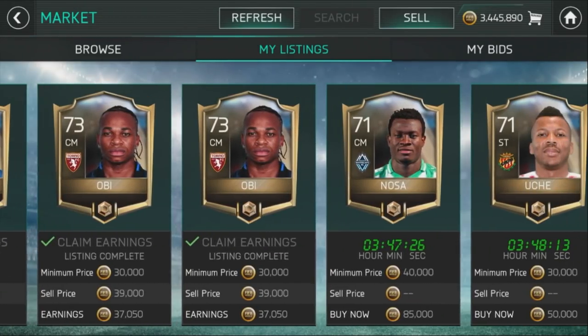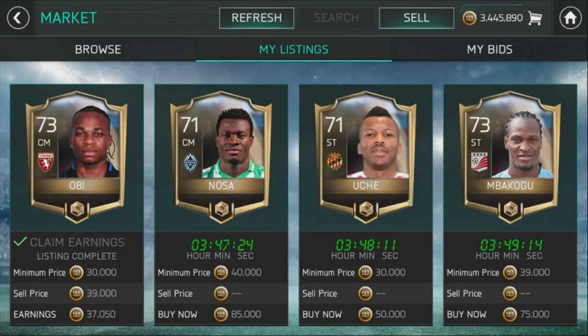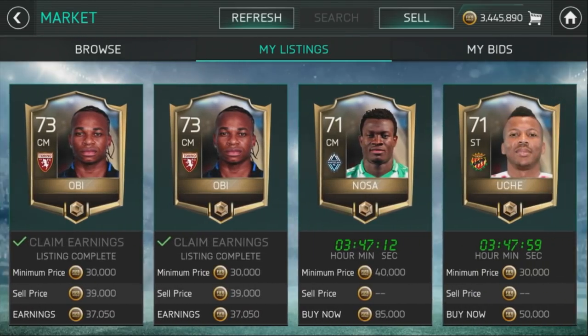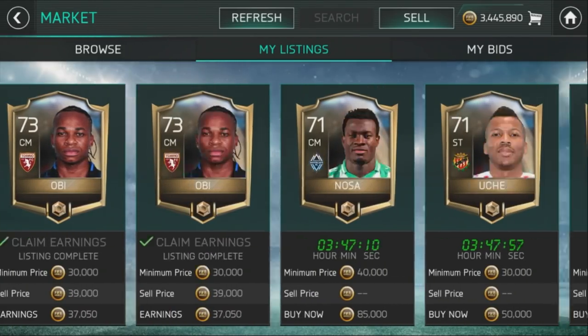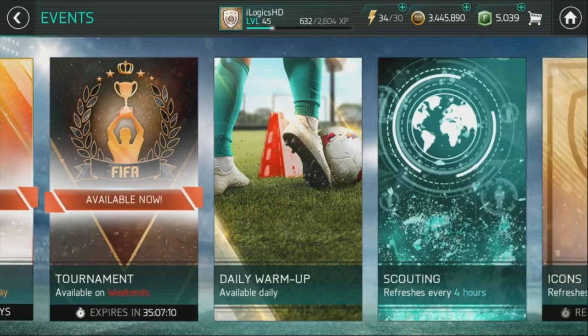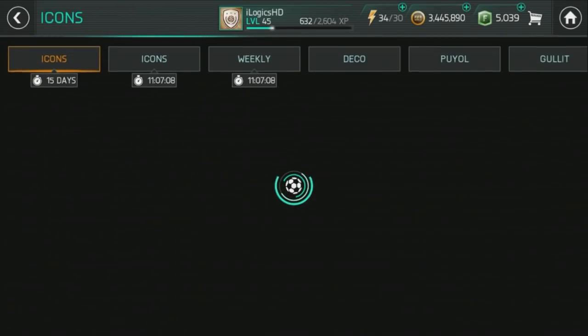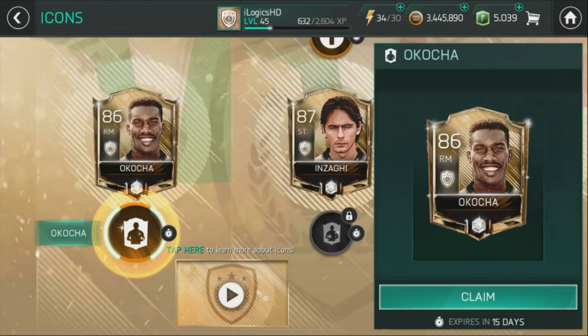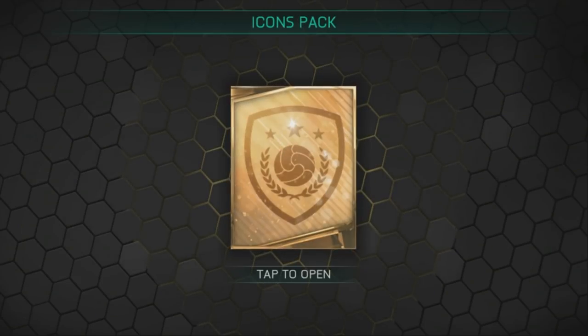The common ones you're going to see are Obi from Calcio A for Torino, and Uche — a player that if you played FIFA on console a few years back was in the Liga Santander. I tested the waters with some player prices, as some players are extinct and not even on the market. That's pretty much the situation when it comes to claiming JJ Okocha, which is a bit of a struggle.